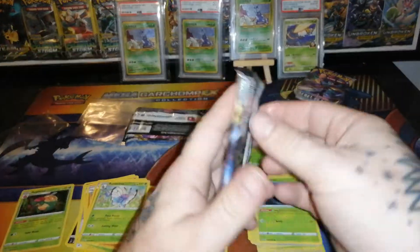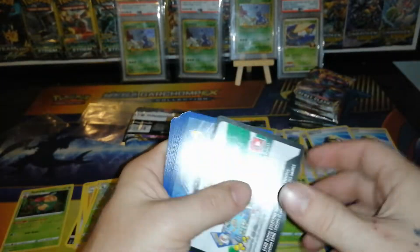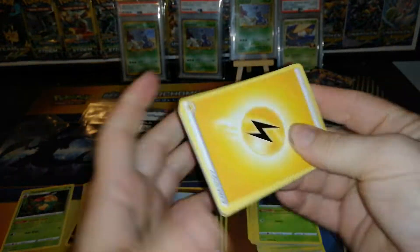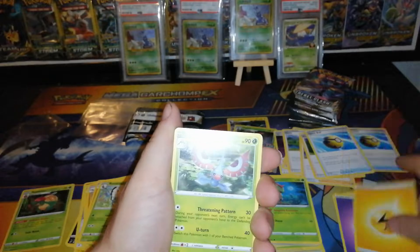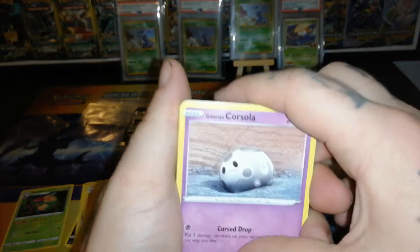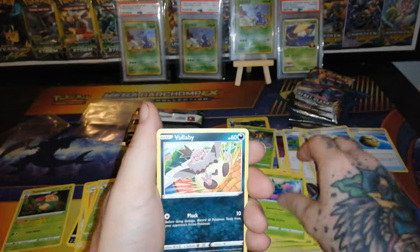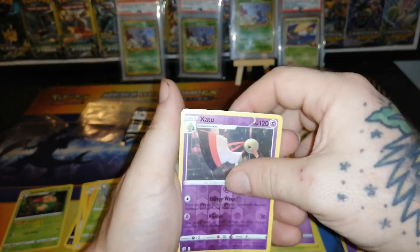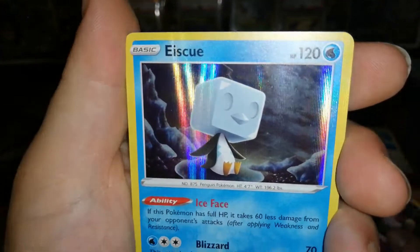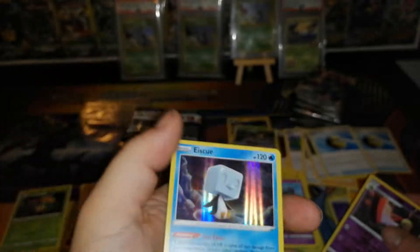Four pre-release packs — here we go. Can we get the gold? First pack's a white code again — unreal. Lightning Energy. Galarian Corsola looking like a sad boy, Pinnacle, Scyther, Volbeat, Dreepy, Ditto — and then Ice Cube holo rare! If this Pokemon is at full HP it takes 60 less damage from your opponent's attacks — that's pretty nifty.